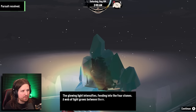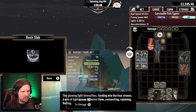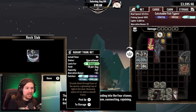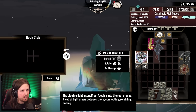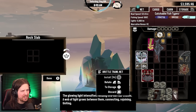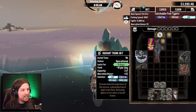The glowing light intensifies - I got achievement: under the ice, finish the main quest in the pale reach! The web of light grows between them, connecting, rejoining, uniting - radiant trawl net, ice, coastal, oceanic, and shallow strands blend through hues of the aurora. A gleaming trap of light in the dark, menacing spikes of ice adorn a basalt frame. I'll install it over the brittle trawl net - 18 per day!